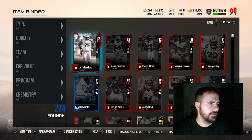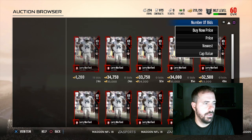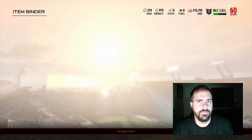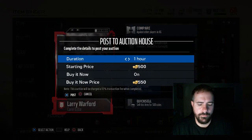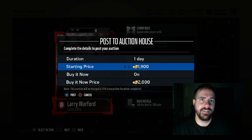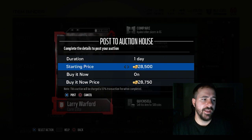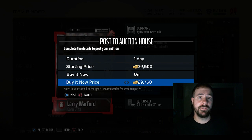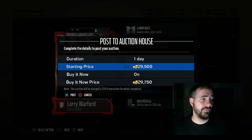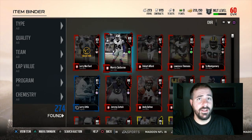When I get cards, I'll hit L1 to see how much they're going for. Like Larry Warford — if he's going for 33k, I'm going to put him up for 28k so people say 'oh, he's a deal.' If I put him up for 32k he's not going to stand out. What stands out is that he's not 30k — he's 29k. It looks a lot cheaper than 30k. It's only a thousand coin difference, but it looks cheaper. In any business, that's why they say $19.99 instead of $20.